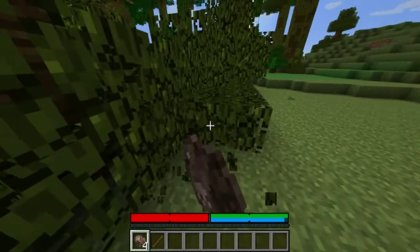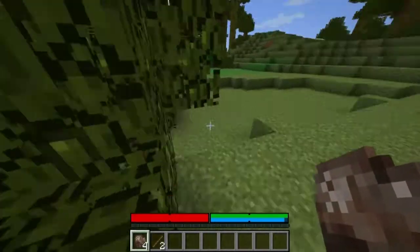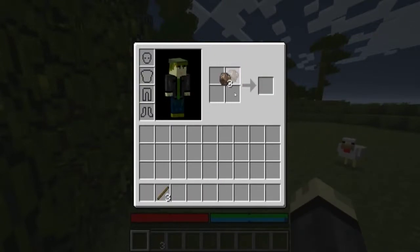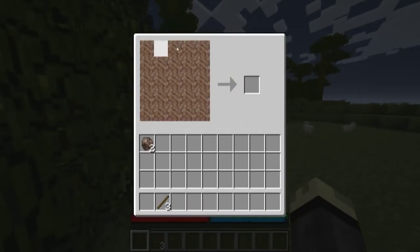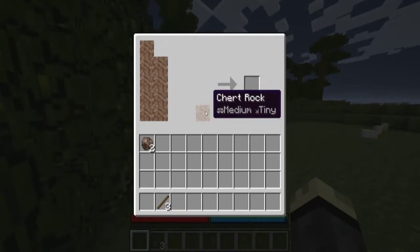That blue bar you see below me is my thirst. Yes, it is going to be a bit laggy since I'm recording and it's generating a lot. That thirst determines your sprint now — you can only sprint until you're at 50% thirst. As you level up, you're able to sprint further.